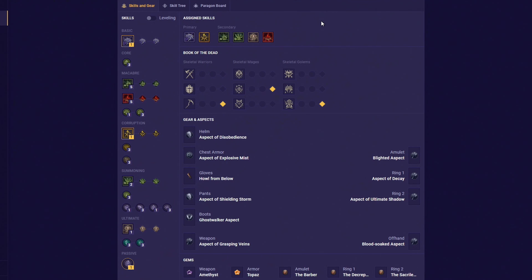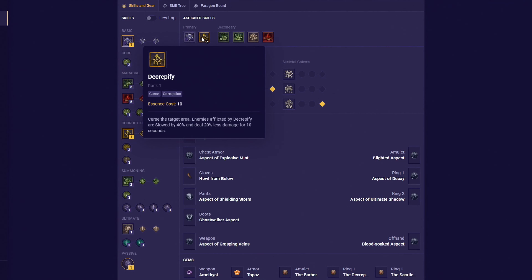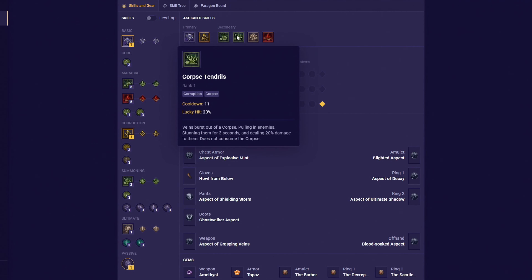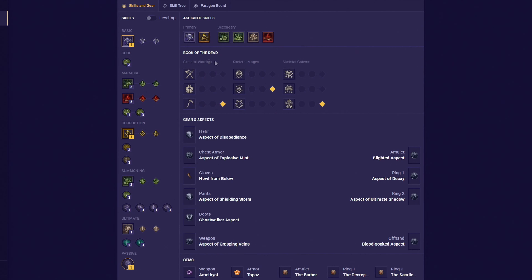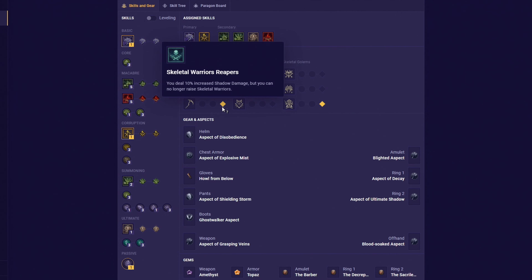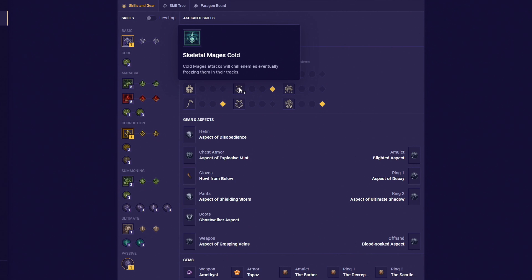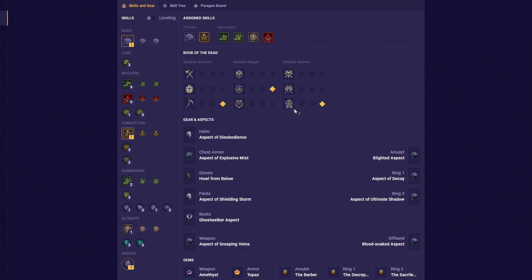Then afterwards we have our Blood Mist, which will make us immune to almost every single effect in the game. So use it if you ever get in trouble, or if you are just in between a massive mob group. And then lastly we have the raise skeletal skill, which is a must-have skill on our skill bar, so we could summon our skeletal army. We can summon a skeleton by simply targeting and consuming a corpse, and it's that simple. This build is very simple and straightforward, and it will do massive amounts of damage without even trying.